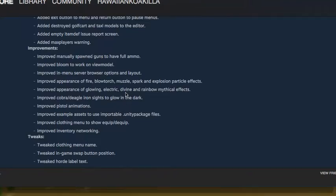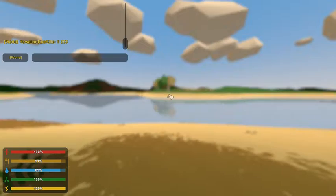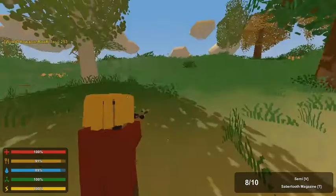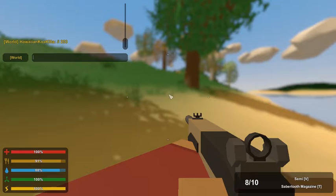I've got it pulled up right here — all the long list of stuff Nelson added. So the first thing he added was a new gun called the Sabertooth. Basically, it supports grip and all attachments, and it's like a marksman's rifle.